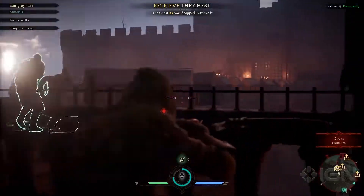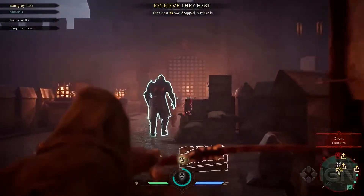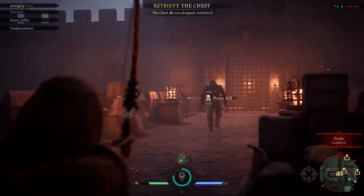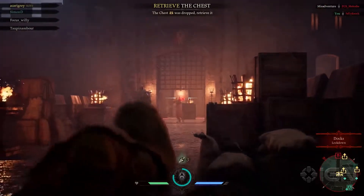Looks like the chest had to be abandoned. The sheriff is chasing after the enemy team, which is the perfect time to whittle them down. The enemy's spawn point is just beyond that gate, so as long as there's a lockdown in the area, they're going to have trouble getting through.